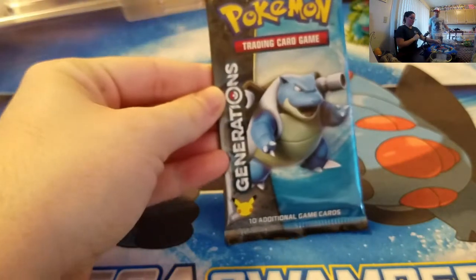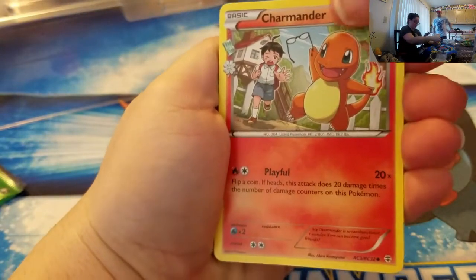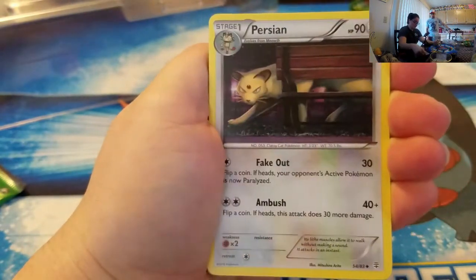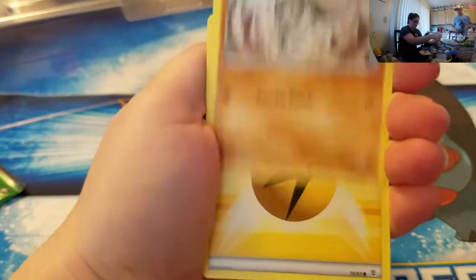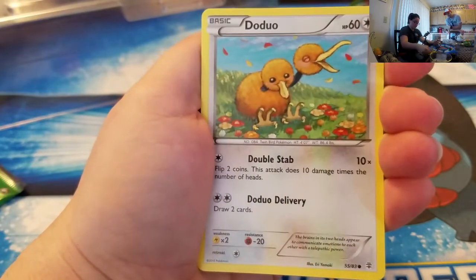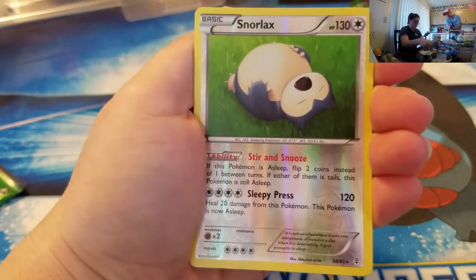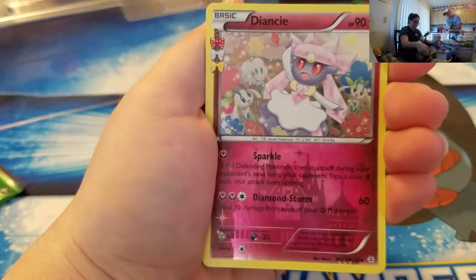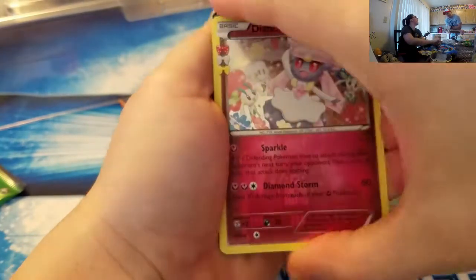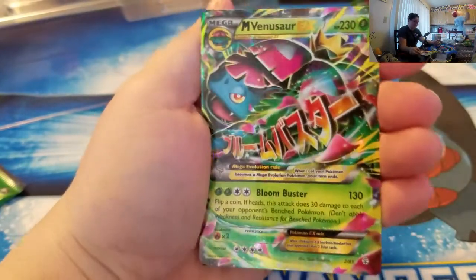Next up is Punky's pack. Cards include: Blastoise, Charmander, Machoke, Persian, Ponyta, Machop, Energy card, Doduo rare reverse hollow, Snorlax, uncommon Diancie — and a Mega Venusaur! Four Pokemon to go still.